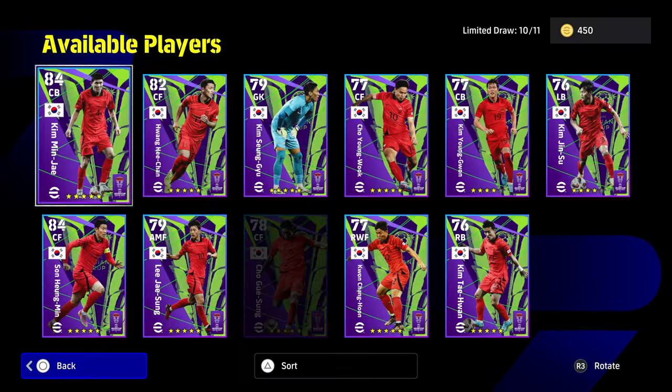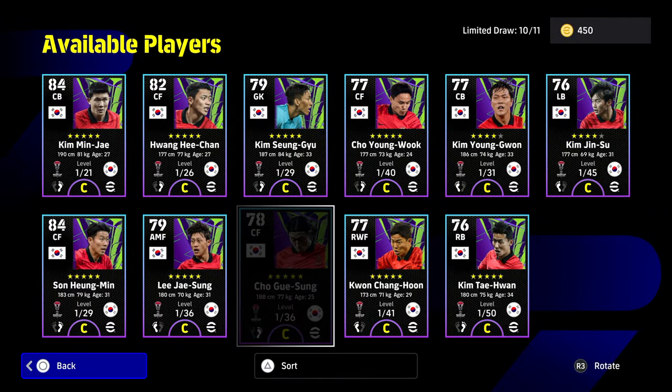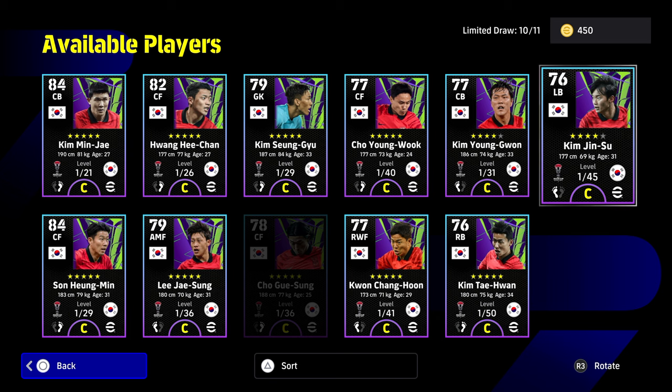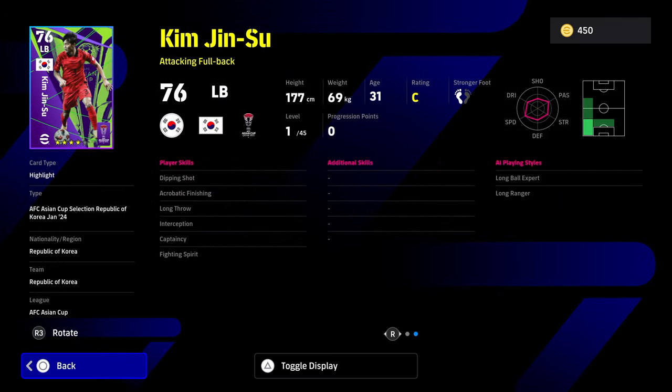Obviously the top two are going to be Kim and Son — Bayern Munich and Tottenham's players. There are a couple of others that I've been getting questions about. The biggest problem with a lot of these cards is their lack of player skills, but their player ID kind of makes up for it.